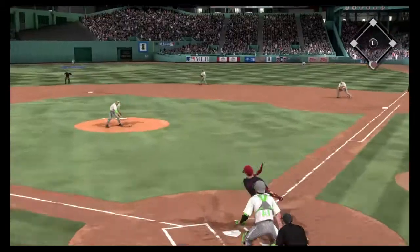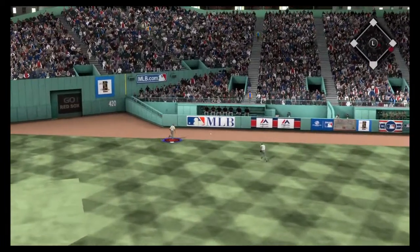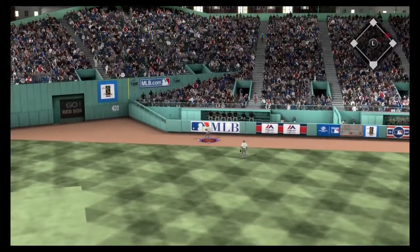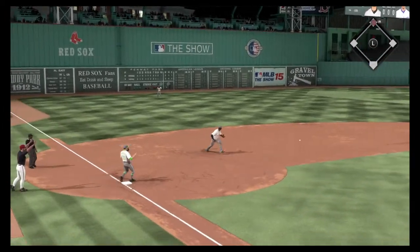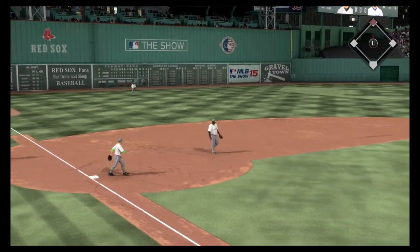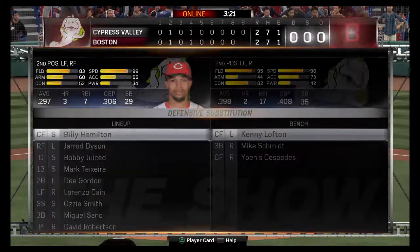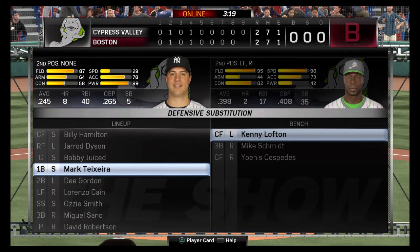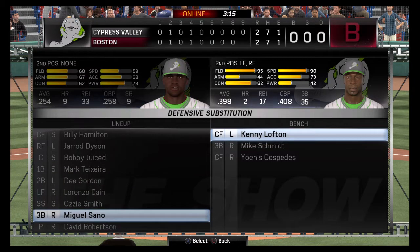Here's the first offering, into the gap on the first pitch, and it looks like he may wind up with extra bases. This will kick up against the wall near the Red Sox bullpen, and just like that the winning run is into second base with a leadoff double. Brandon Crawford will have a shot now to bring that winning run in, but we'll see if they decide to go after him or not.